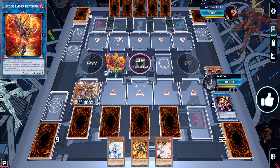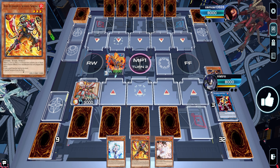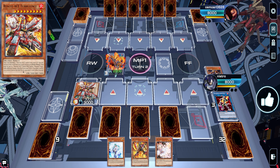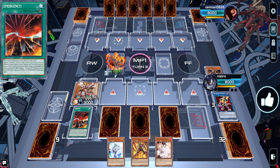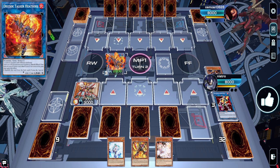We couldn't Heat Soul draw because we resolved Prosperity earlier in the turn, but that's not a big deal. We have three hand traps, Impulse getting us more bodies, and Heat Soul getting us more draws. I want to get Emergency and Impulse off before I go for Heat Soul so that when I draw I'm drawing into potentially more non-engine rather than more engine.